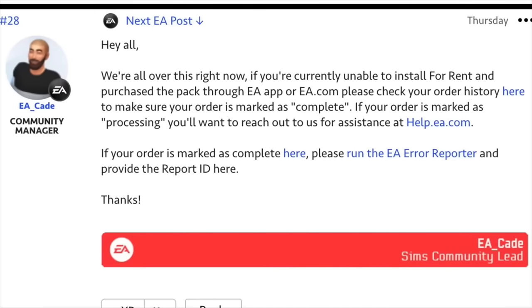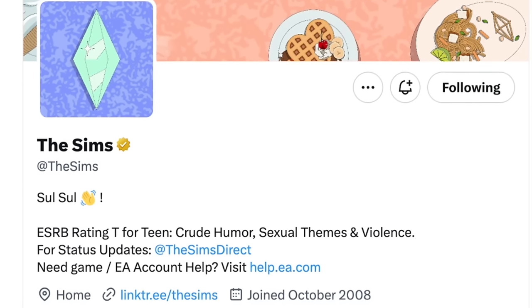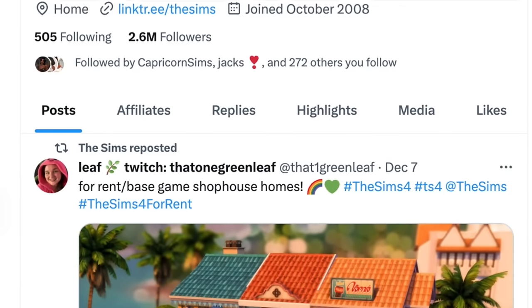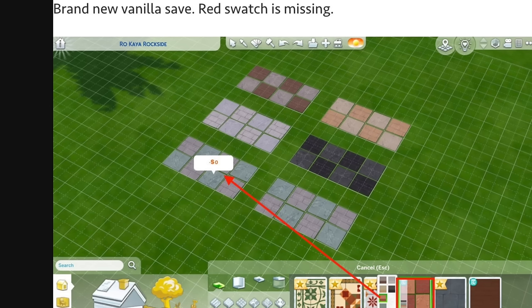The Sims team has been made aware of this and they did address it via The Sims Direct and on EA Answers HQ. But besides all of that, The Sims has still been promoting the For Rent expansion pack, which is a little bit annoying when you see all the issues going on. One user even tweeted: 'Please fix this tile from For Rent — the red swatch doesn't display correctly.' This is an ongoing issue, and the For Rent EP has just not been up to par.